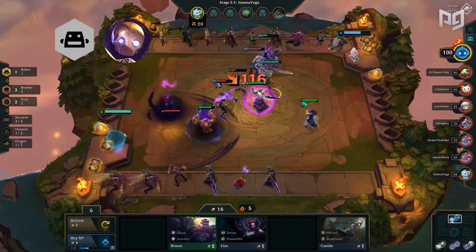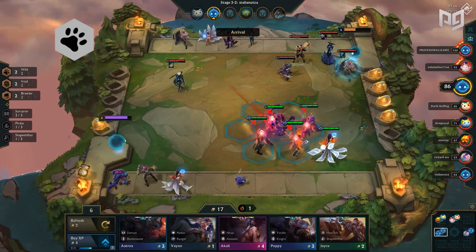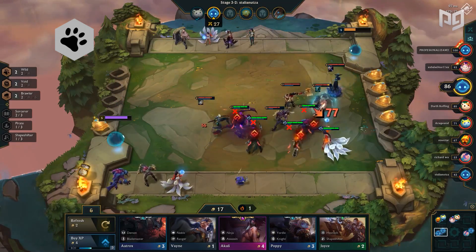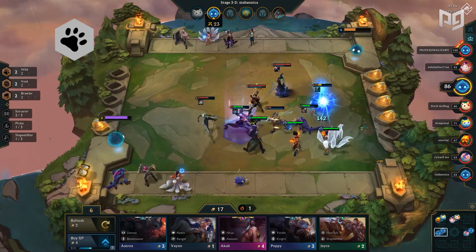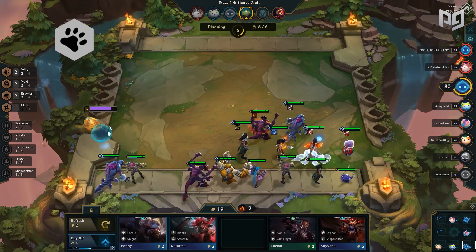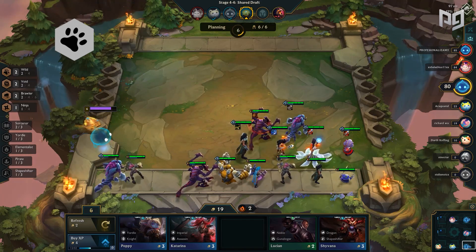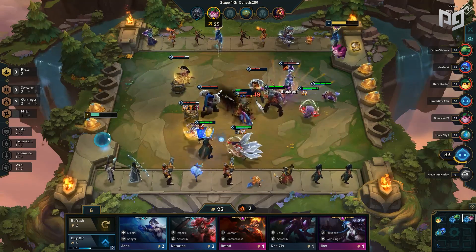Wild has been pushed to C tier after receiving nerfs and five-costs becoming more relevant. It's typically not worth building for Wild mid or late game, with many options being stronger and having more options to adapt to. Two Wild might be somewhat decent, but it's definitely underwhelming compared to some synergies like Phantom.